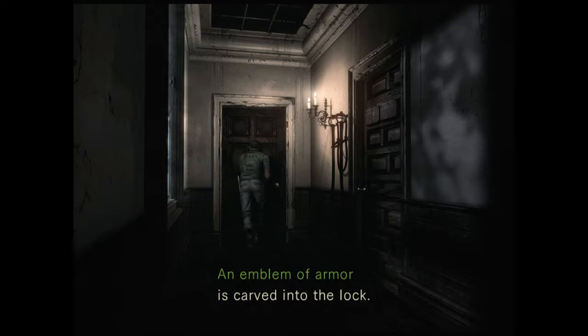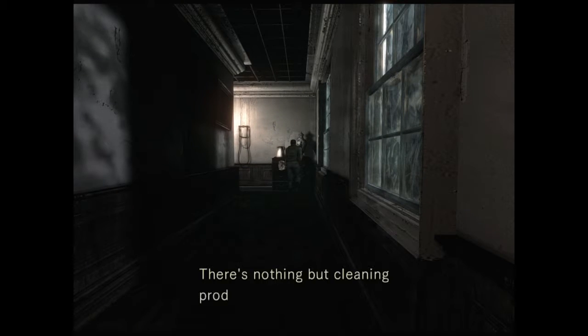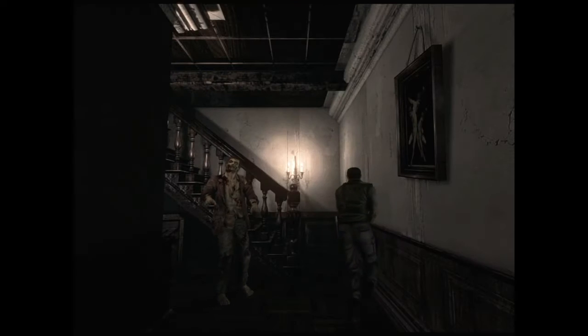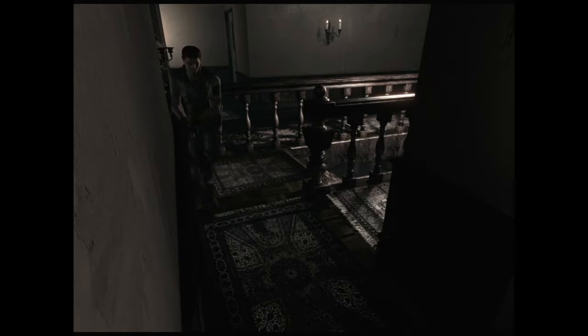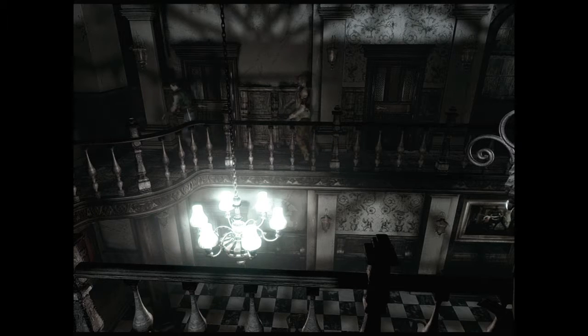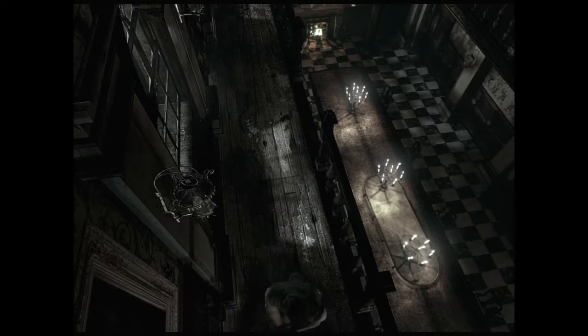Okay, Emblem of an Armor. Let's head back upstairs. Smells faintly unpleasant. Excuse me, Mr. Zombie, let me just pass through. And let's head over to the other side of the mansion, and we'll grab the old key and the shotgun. Come on, chase after me!